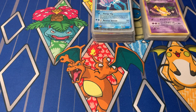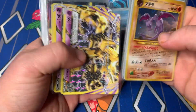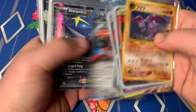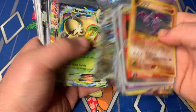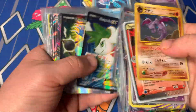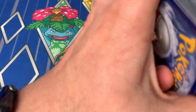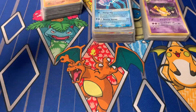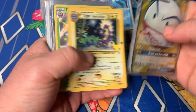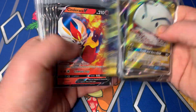Getting into the excellent condition pile. All of these are going to be excellent condition — we've got some EXs, some Level Xs, and then getting into the XY era. Same strategy with these: the better cards will be sold as singles on Whatnot, and the rest I'll probably make a couple of lots out of and sell as eBay auctions for whatever price they go for. There's part one and part two of the excellent condition. As you can see, a whole bunch of variety within all of these cards.